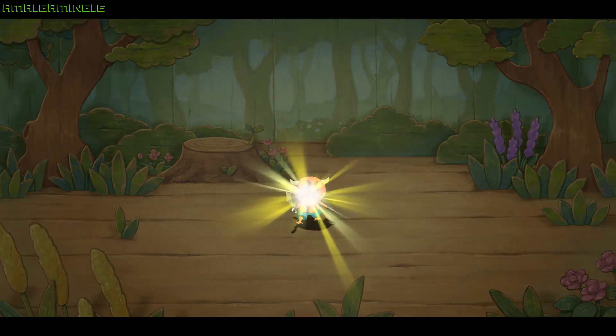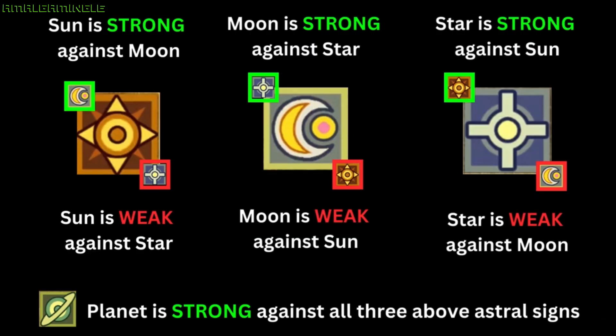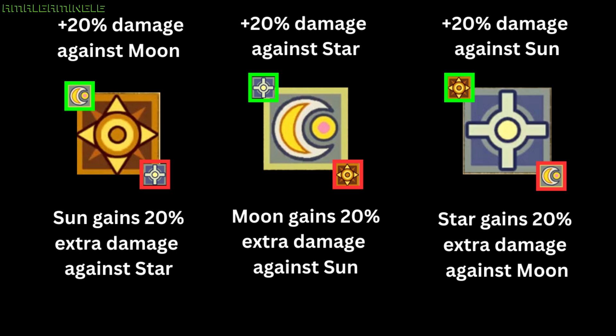Sun is strong against moon, star is strong against sun, moon is strong against star, and planet reigns supreme. The significance of this is that if your familiar falls under a sign that is strong against your opponent's sign, then your familiar will deal 20% additional damage during that encounter. Similarly, if your familiar falls under a sign that is weak against their opponent's sign, then they will deal 20% less damage.